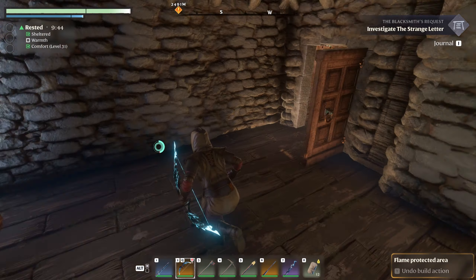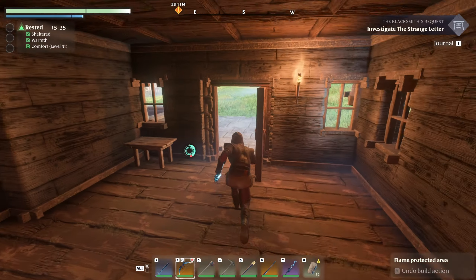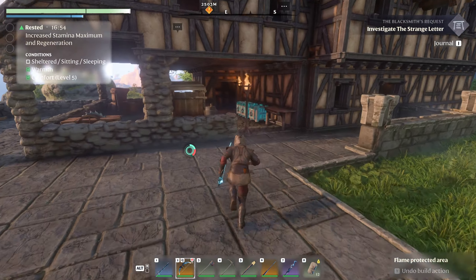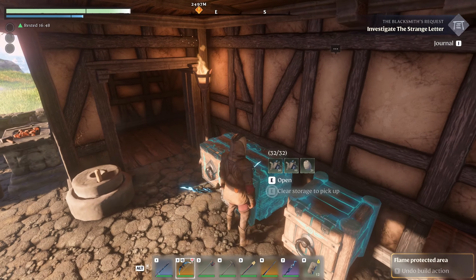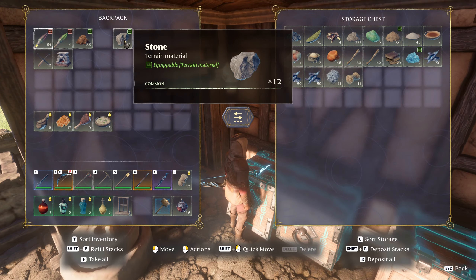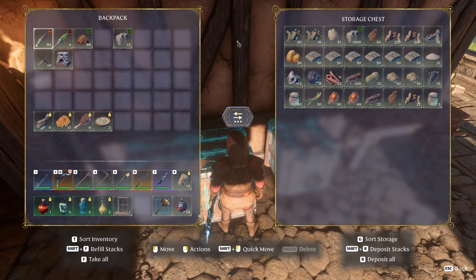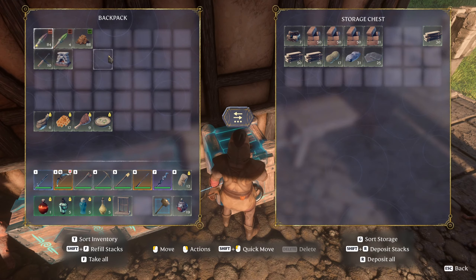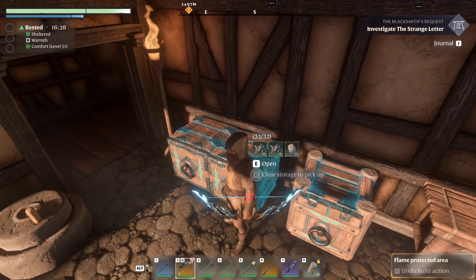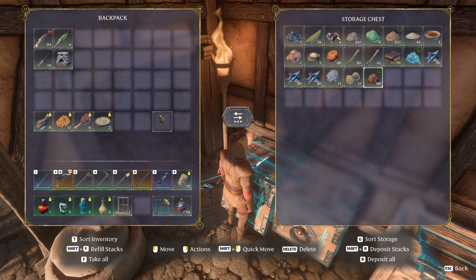There's nothing left for me to do here, so let's throw stuff inside here and go over to the rest of this. I have really no room for stone — actually a thousand stone, that's crazy. Stone is really easy to get so it doesn't really matter that much. Let's put the farm soil in here. Okay, perfect, we're good.